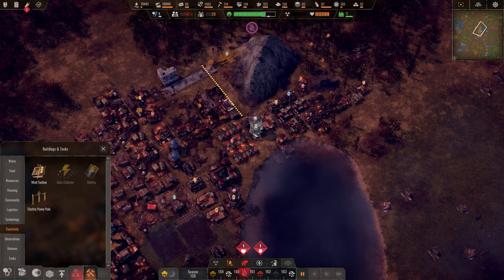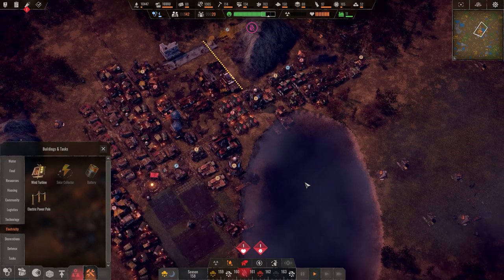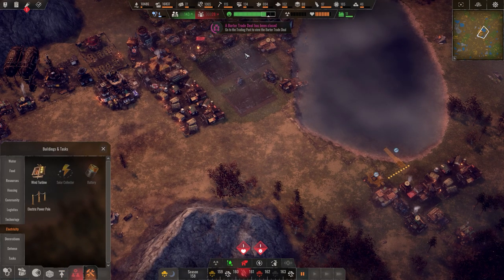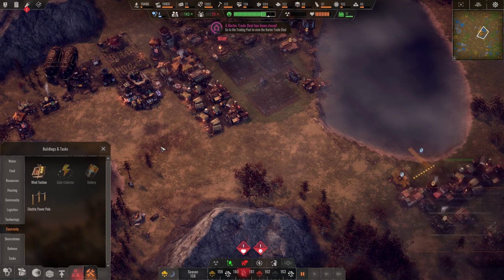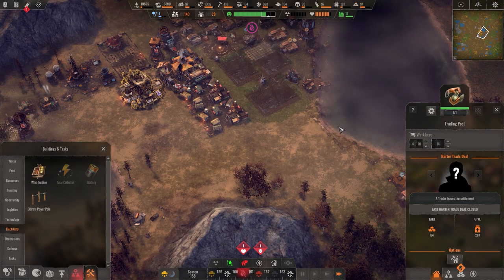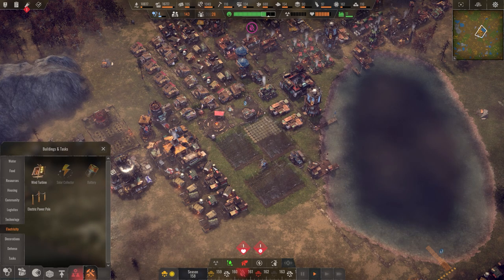I want to get at least a small subset of people taken care of electrically. Let's speed things up — we have things being built over here. The trail has finally been closed, so that's taken care of. We got a lot of coal out of that deal. Coal production is going up very quickly — awesome.